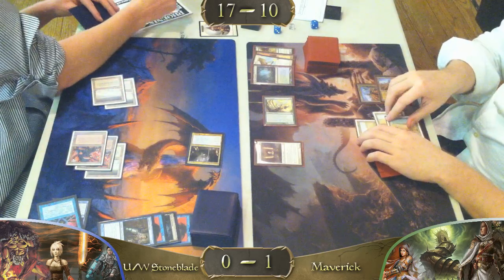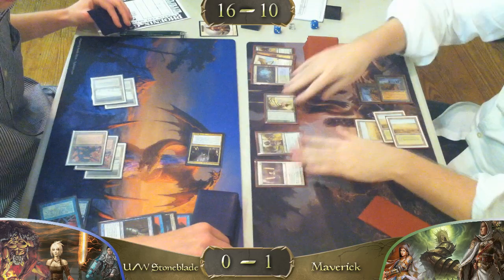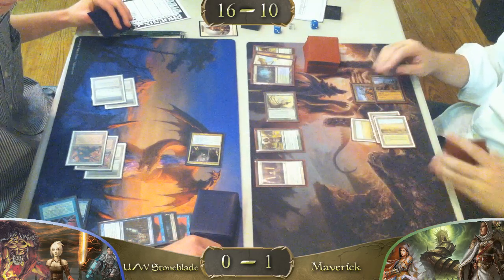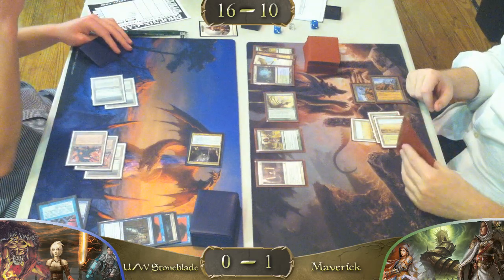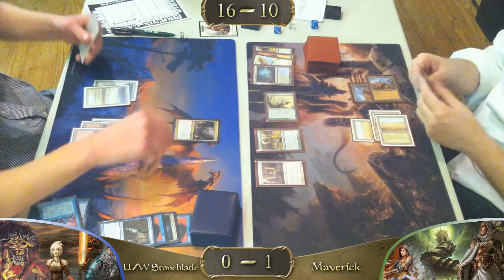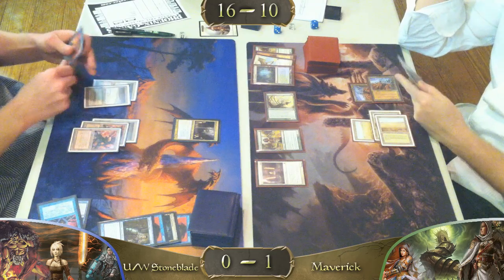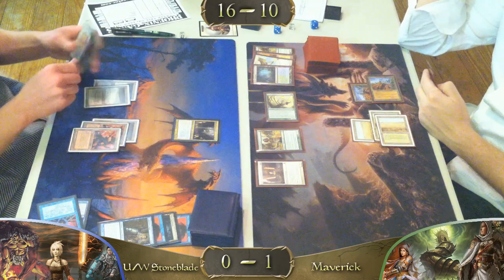Scryb Ranger attacks in and hits for one. Noble Hierarch. I think he should have played that pre-combat to get that extra one damage off the Exalted trigger. Off the Exalted trigger — that's true. Force of Will and a Swords to Plowshares in hand — not bad, but not good enough I think. Since he only has five lands, he can only do one of those this turn.